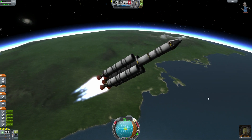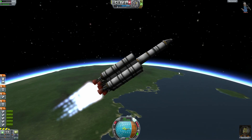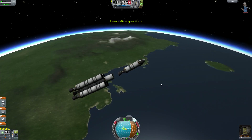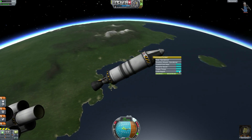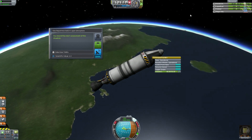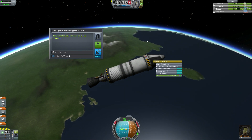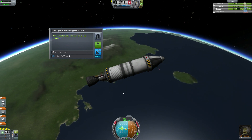Kdo ví, třeba se i na oběžnou dráhu dostane. Na 70 tisíc metrů — říkal bych, že tam nesporně míří. Energie ubývá, protože používám RCS. Tím pádem ubývá elektrické napětí — to se mi nelíbí, ale nevadí. My se dostaneme výsoko!